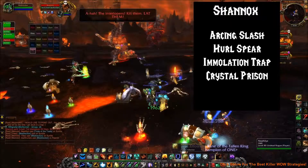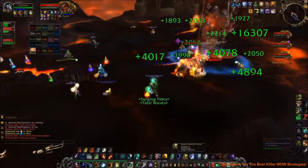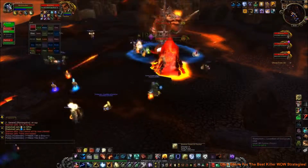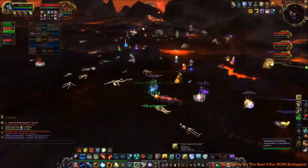Or he could use Crystal Prison Trap, which encases you or one of his pets in a red crystal that on 25-man had roughly 2.8 million health. Meanwhile, while dealing with all of Shannox's abilities, you also have to contend with his two pets.